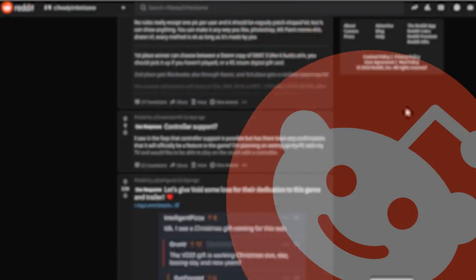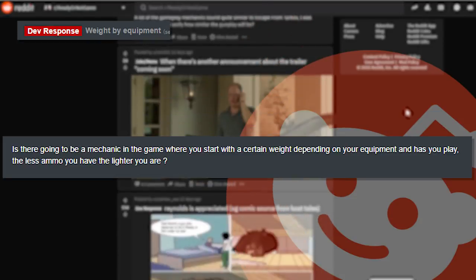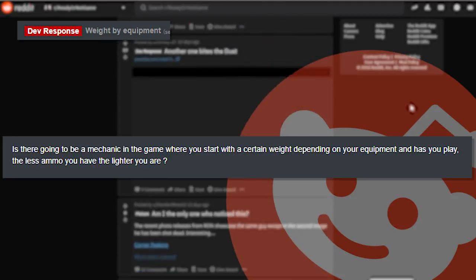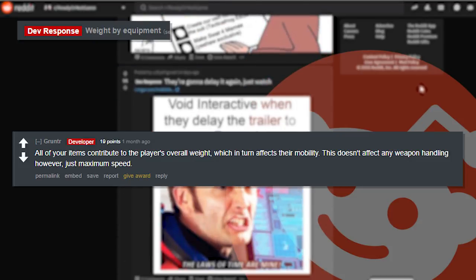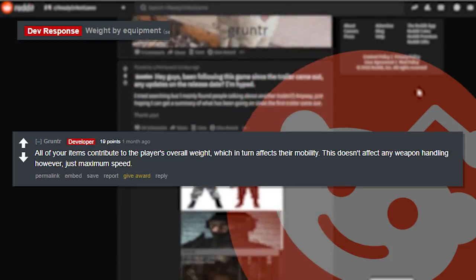Up next: 'Weight by equipment — is there going to be a mechanic where you start with a certain weight depending on your equipment, and as you play the less ammo you have the lighter you are?' And the developer replies with 'all of your items contribute to the player's overall weight, which in turn affects your mobility. This doesn't affect weapon handling however, just maximum speed.' It's basically the same thing behind SWAT 4.